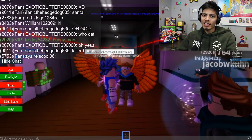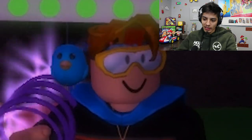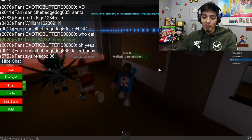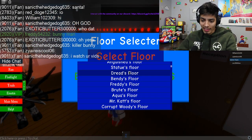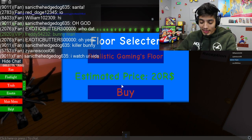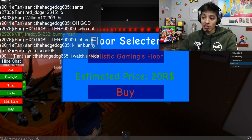Hey guys, Realistic Gaming here. Today we're going to be playing the Elevator Man - we haven't played this game in a while. Say hi, Tweeter! There's an update on this game which adds me as a killer. Before we get into this, let's select the floor - we can select any floor we want but we have to pay 20 Robux. Not that much. Okay, you get purchased!